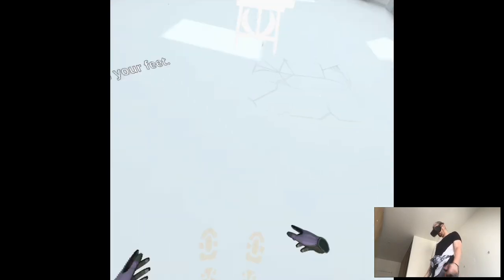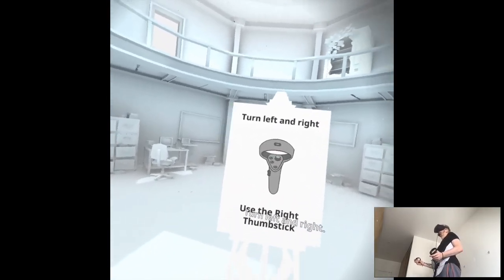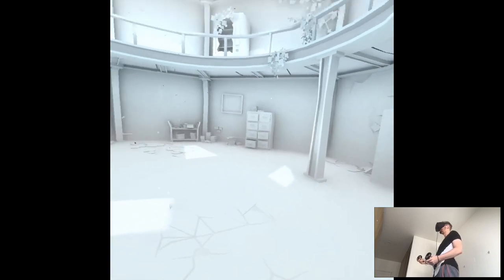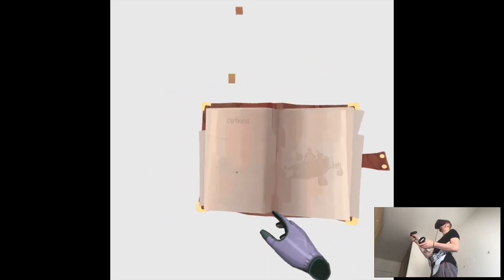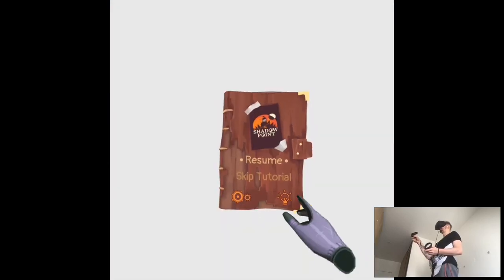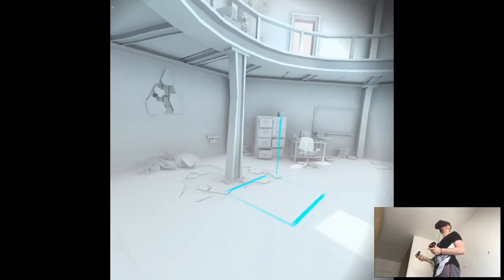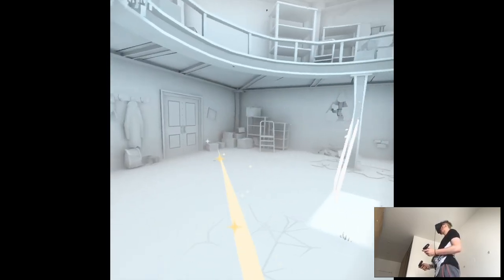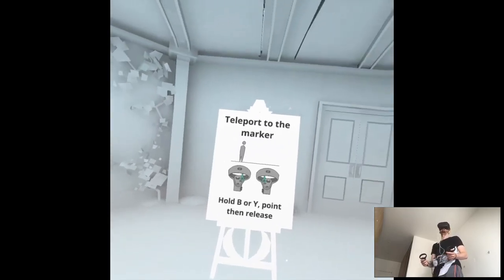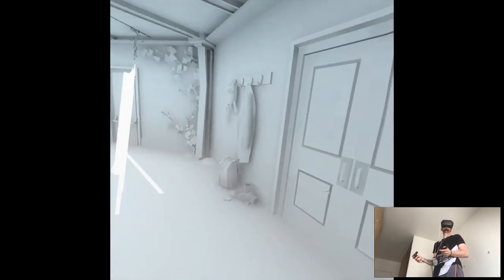Look around. Find your feet. Turn left and right — a tutorial inside the game. Move around. Let me do the turning. I think we'll do walking faster too. To close the marker.